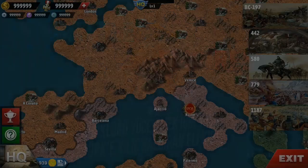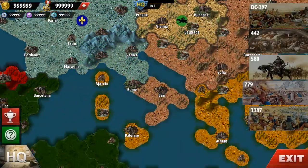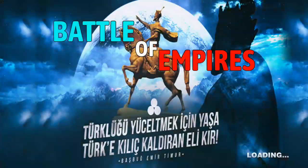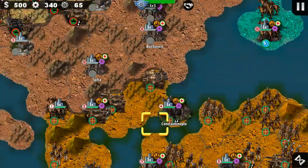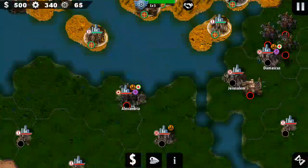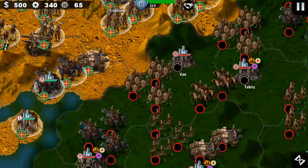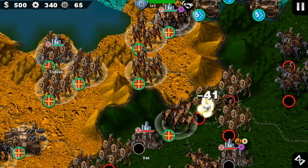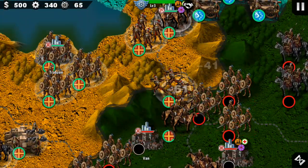I'll show you guys the troop action. We're going to 717–779, the Byzantine Empire, because we've got our enemies over there. We're going to see some troop action. I like the movement of the troop animations.